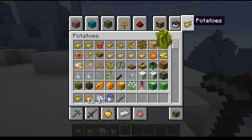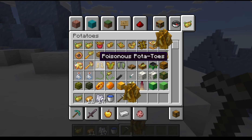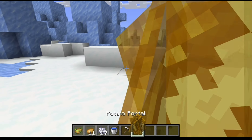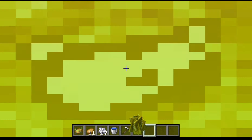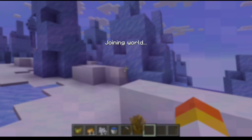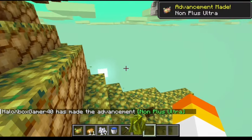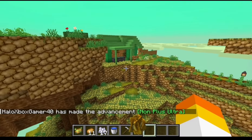What is that? Seriously, what is that? Oh my god, it's big in my hand. I swear to god, if y'all take that out of context. Anyways, let's go through the portal to figure out what's behind it. Advancement made: Non Plus Ultra. I have no clue what that means, but okay.